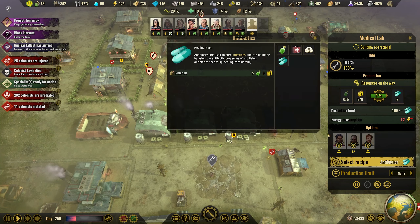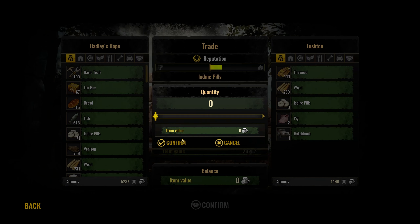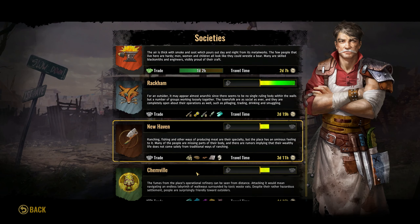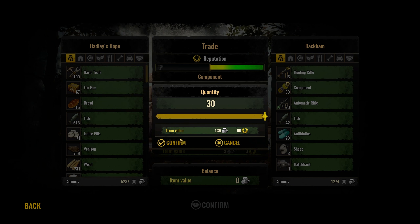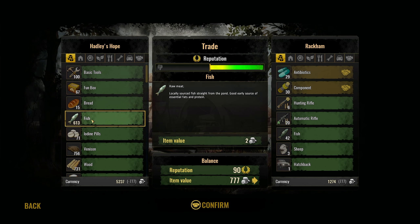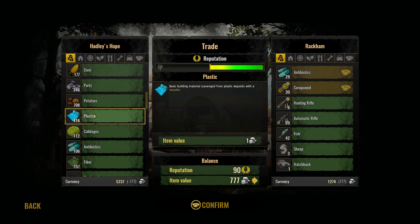We need fish. Let's change to iodine pills. Trade convoys home — we will trade. Zero, we can't trade them. Let's go — components and antibiotics. We need fish now since we're producing iodine pills, so we won't trade that.